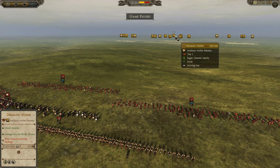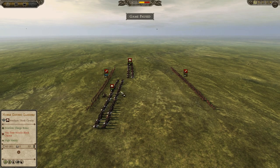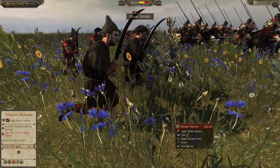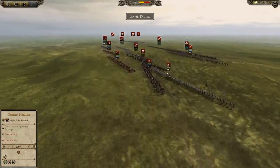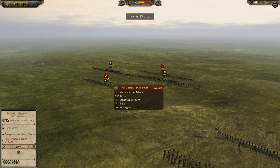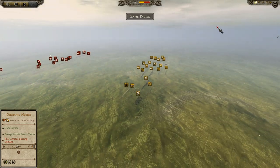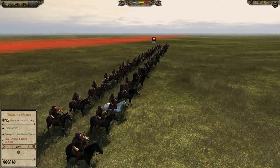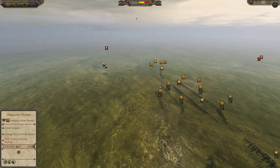My general is on foot here — Germanic Nobles. On his left flank he has four units: two cavalry, one Shock Cavalry of Germanic Lancers and Gothic Lancers, and one Germanic Horsemen. Here he also has Thrasian Warriors and Noble Germanic Swordsmen, which are medium melee infantry. He has the same on the other side — medium melee infantry Germanic Swordsmen and Thrasian Warriors.